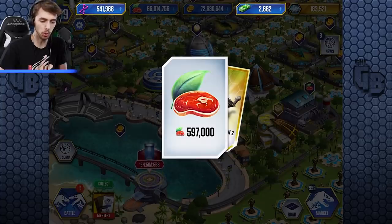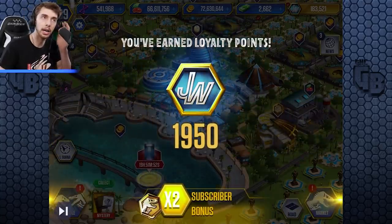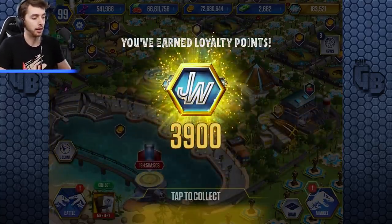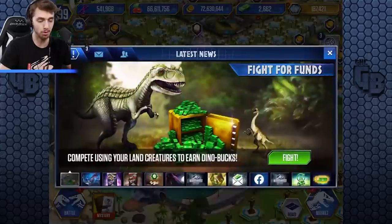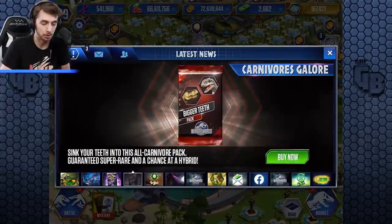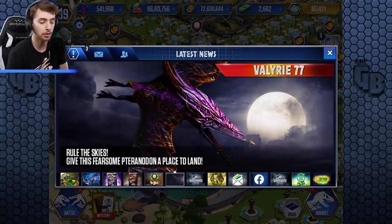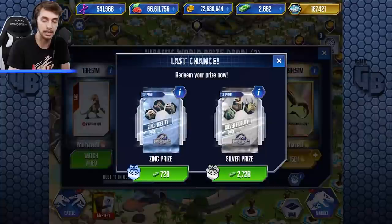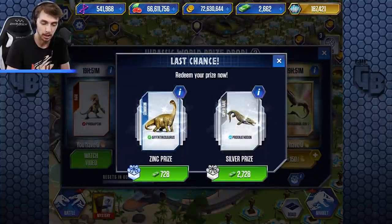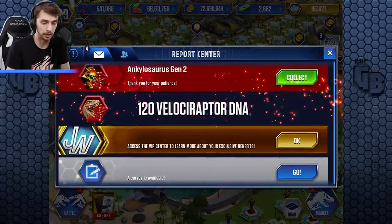Oh, a thousand bucks — I'll take it! So I didn't realize I thought that Ankylosaur Gen 2 was already kind of in the... oh my god, 3,000 — I'll take all that too! We've also got a new boss: the Valkyrie 77. 'Rule the skies, give this fearsome Tyrannodon a place to land.' That's the new playable boss.